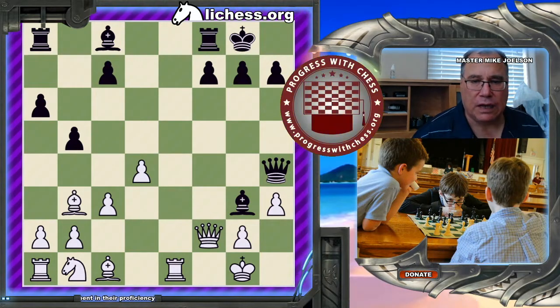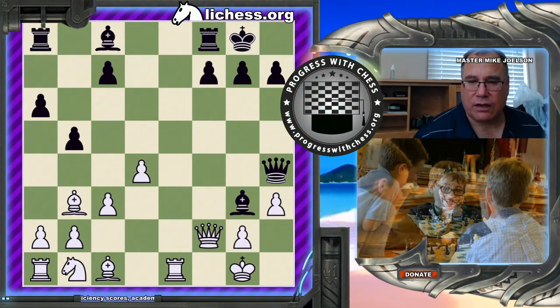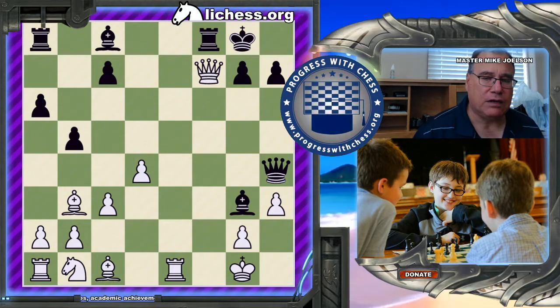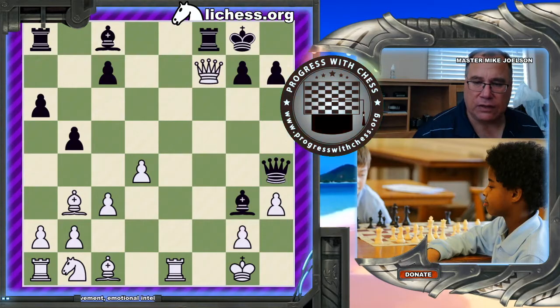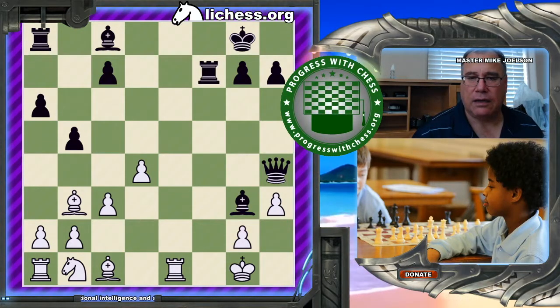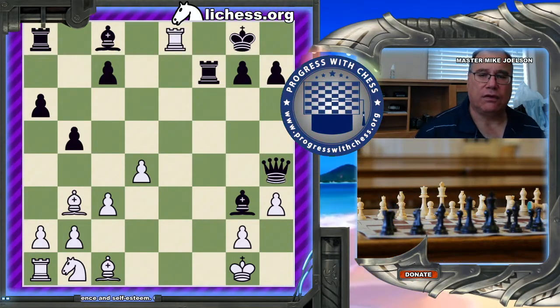White wins the game by taking advantage of the pinned piece to create checkmate, with the exclamation mark move Queen takes f7 check. Now Black has two choices. If he moves the King to the corner, obviously Queen takes Rook mate. So the only move that makes any sense is to go Rook takes Queen, and then Rook to e8 mate — taking advantage of the pin piece.